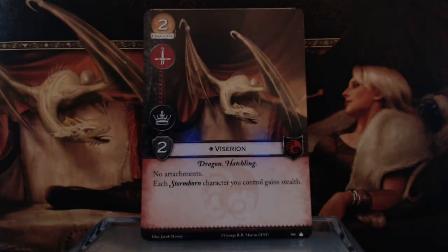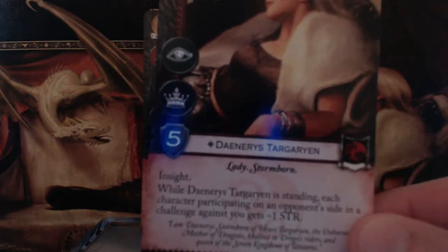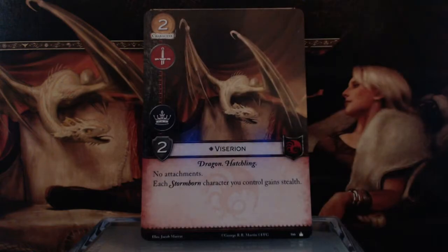Next is Viserion — 2 gold, Warfare and Power Icons, Dragon and Hatchling keywords, cannot have attachments. Each Stormborn character you control gains Stealth. Since Daenerys is the only Stormborn character in the deck, she has Stealth while Viserion is out. Combined with her Insight, that is potentially just a free drawn card.